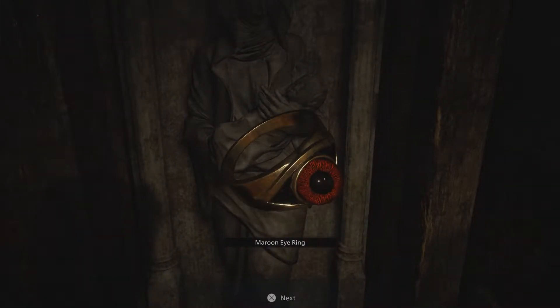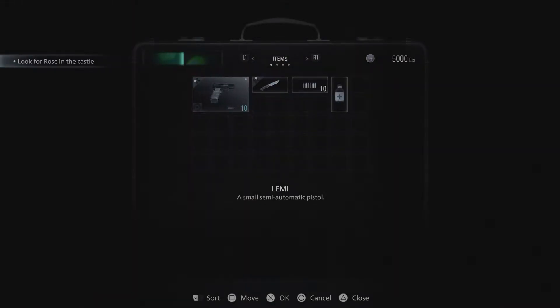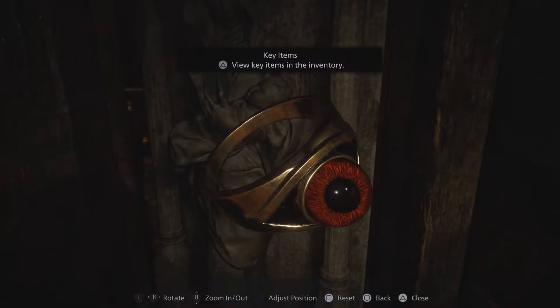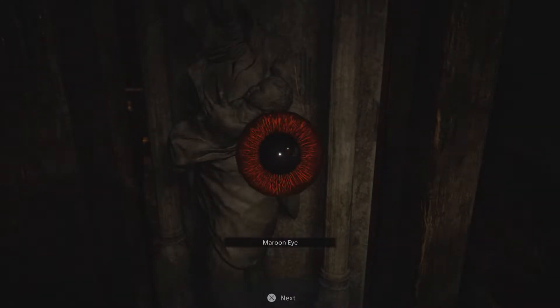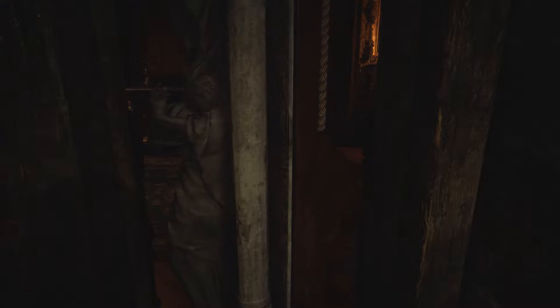Picking up a maroon eye ring. Taking out the eye — it's a blood red gemstone in the shape of an eye. Got it. Going to squeeze through here.